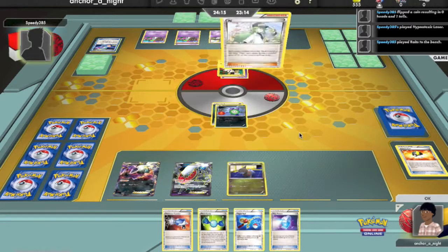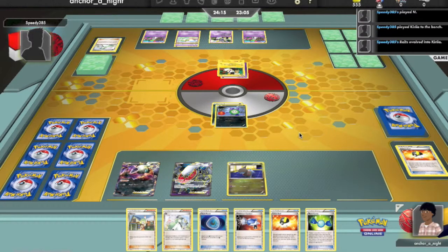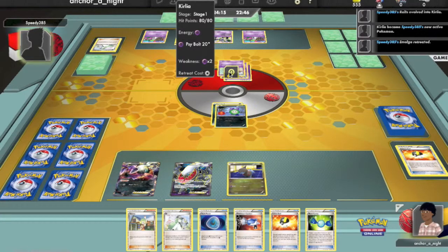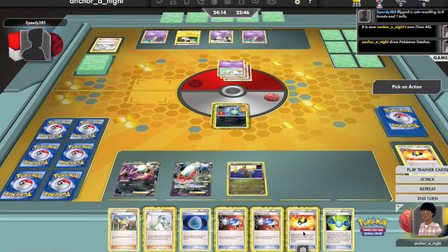He ends once again, and I have no energy in my hand again, but I thankfully have supporters. He evolves into Kirlia and he's probably going to retreat Emolga and attack with Kirlia. He uses Psybolt — I believe that confuses on a coin flip — and he doesn't get it. So that's good for me.